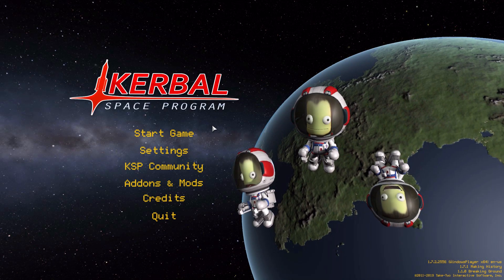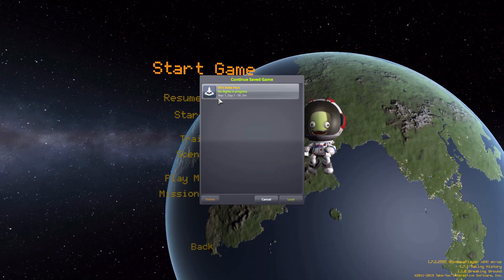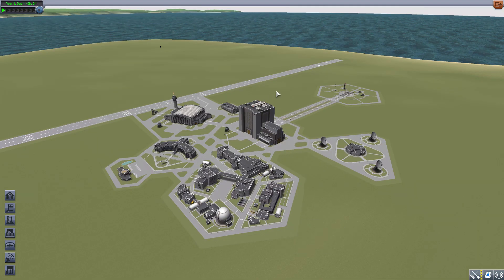Hello everyone and welcome back to Kutaboo Space Program, where today we're having a look at the KK Launchers Delta Pack, which is being made by forum user Kartafel Kutchen. This mod adds a lovely selection of parts to allow you to build Delta 2, 3, and 4 rockets — and they are some pretty nice parts, so let's jump into the Vehicle Assembly Building.